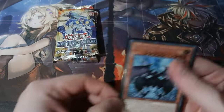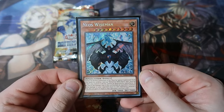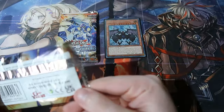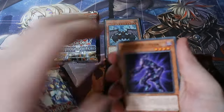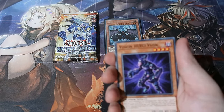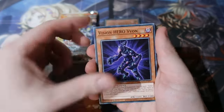In you go - very nice indeed. Neos Wise Man sleeved up. Two packs, that's all you get. I think you get 18 cards in the pack, and there's a grand total of four ultras in a pack - or maybe three. There is gold and silver rarity if I recall, so that's cool. Right from the start you get Vision Heroes, which is nice.